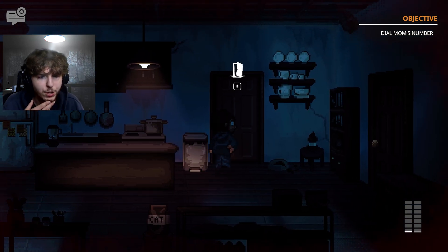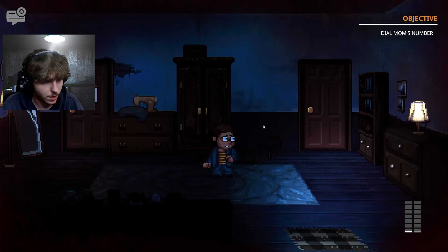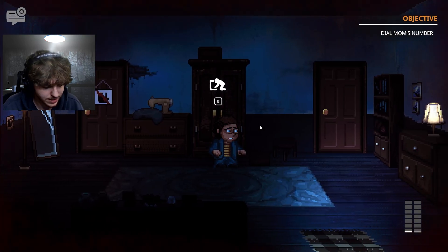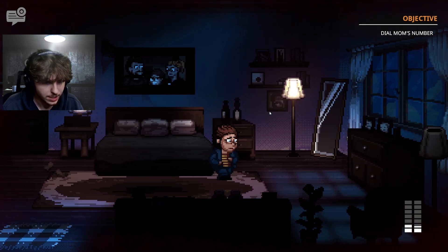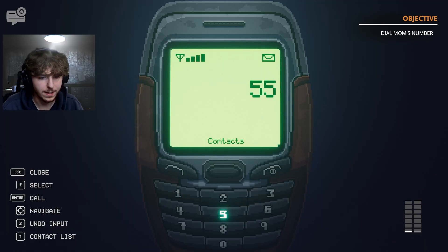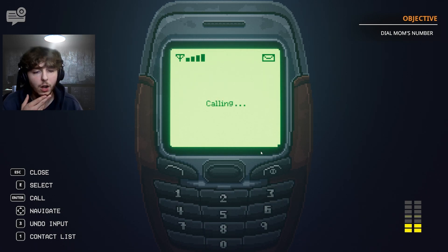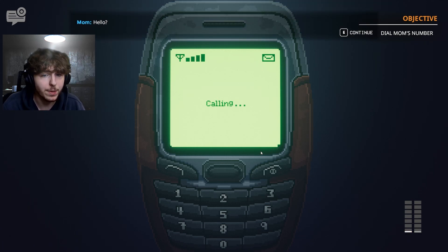We dial mom's number: 555-6833. We call and she picks up — 'Mom, it's an emergency! It's dad, something's wrong.' She says she'll be right there. But the creature hears the call and starts coming toward us.